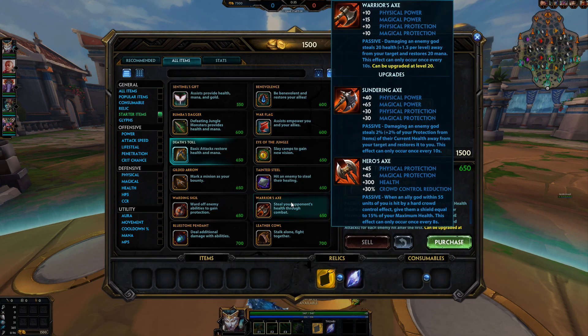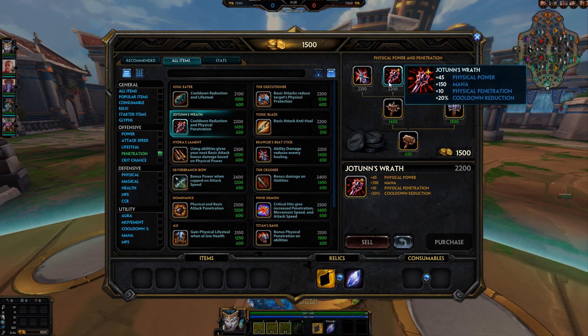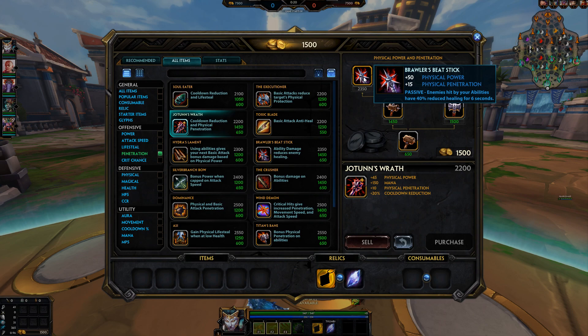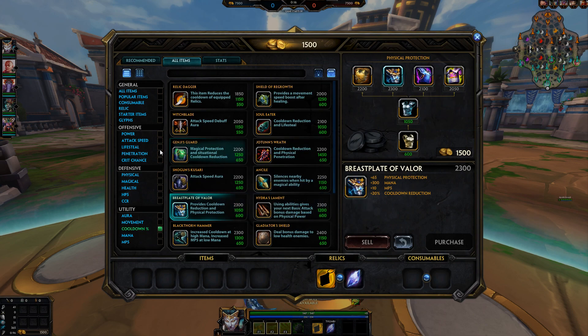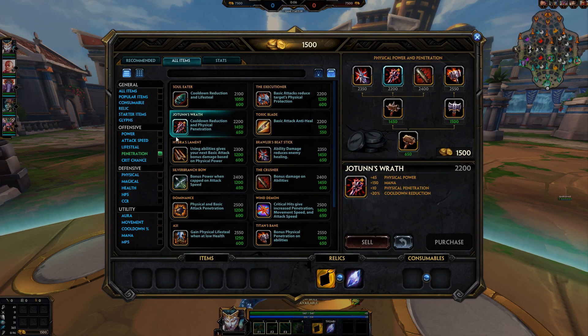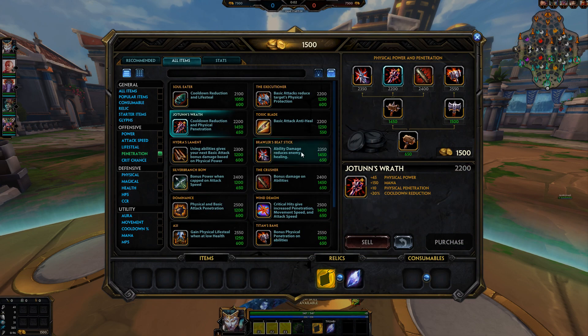If you play solo lane you go warrior tack, rewarding sigil usually. The first item is very important and the first item meta is flat pen items — you can go Jotun's Wrath, you can go the Crusher, or even Brawler's Beatstick if you want, and then get cooldown and mana from Valor. Flat penetration is very strong early game.